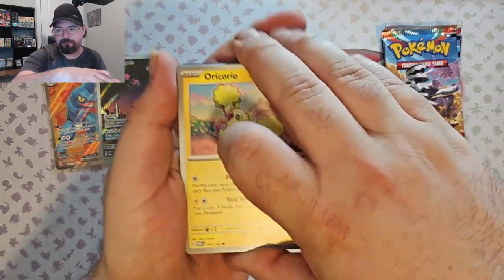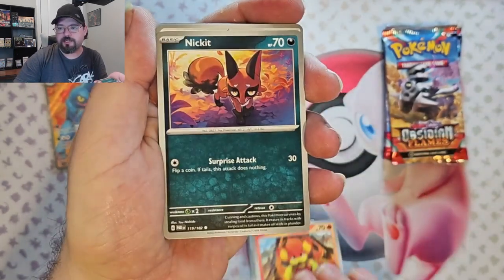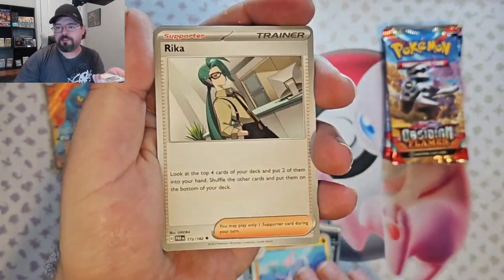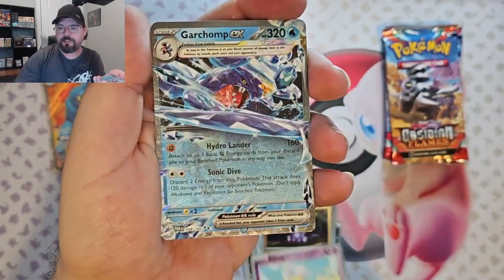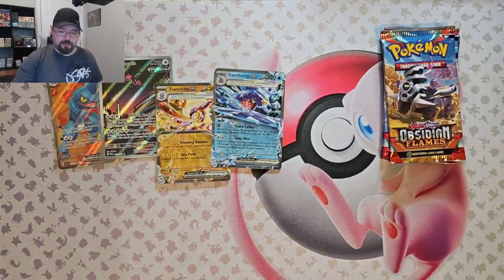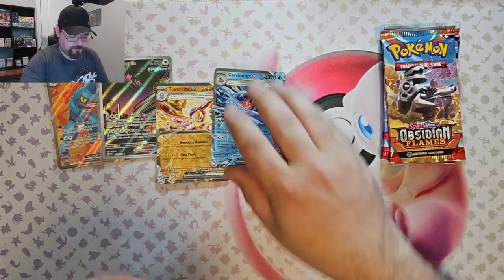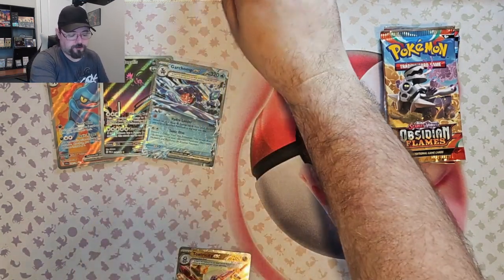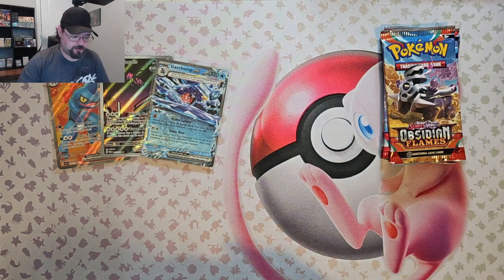It'll be for 5,000 subscribers. Oricorio, Swifeloo, Panseer, Nickit, Professor Churrus Scenario, Mineshow, Rika, Toxil Reverse, Flittle Reverse, and Garchomp EX. Not too bad. Definitely better than the Temporal Forces boxes we've been getting. I opened a Temporal Forces box off camera and I actually think this has more hits than that entire booster box so far.